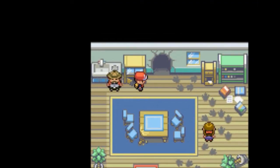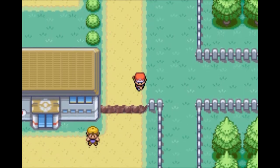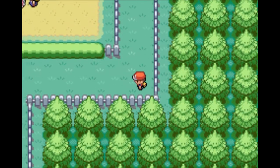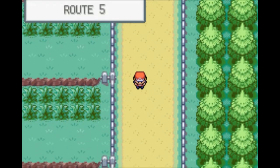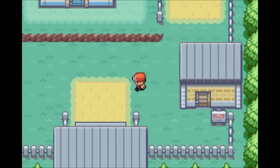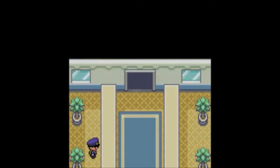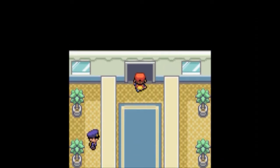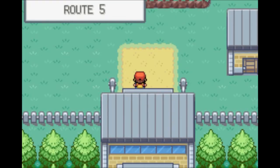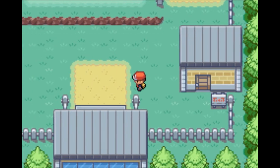Today we're going to leave Cerulean City for Route 5 and make our way over to Saffron City, I believe. Let's start off here on Route 5. There are patches of grass right there and there is one new Pokemon to get. There are a couple things down here we want to check out first. If we try to go through here, this will lead us to Saffron City, but that guard is thirsty and he won't let us pass.